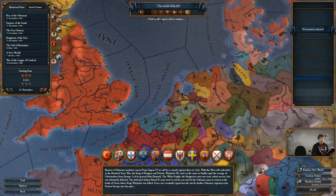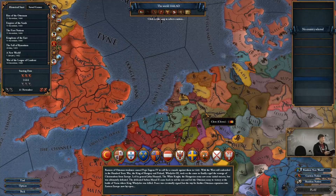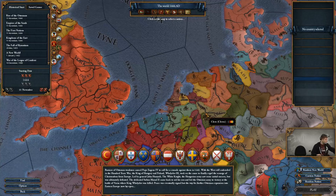We went low country as well: Utrecht, Jelra, Flanders, Brabant, Liege, and East Friesia — and those are just the ones that we've done currently, because it is still in development.